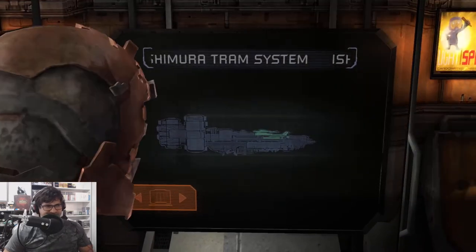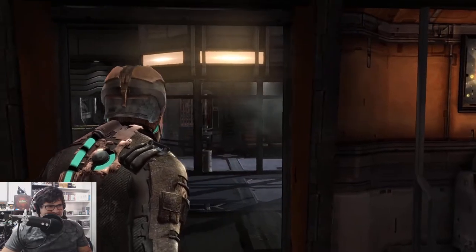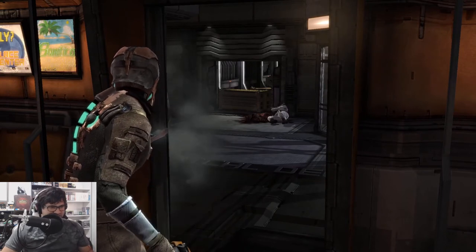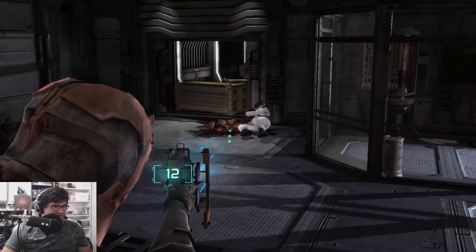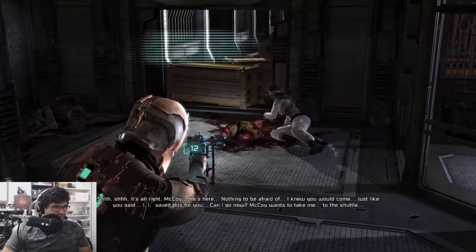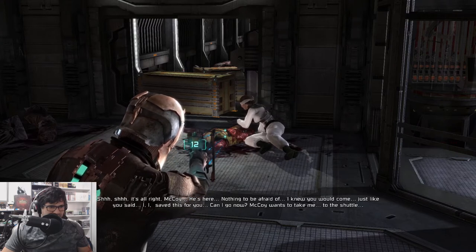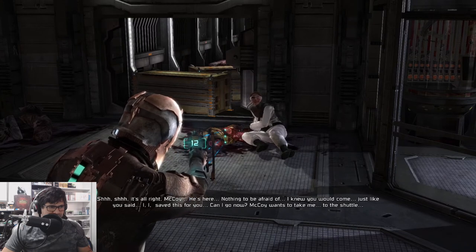Welcome back to another episode of Dead Space. Last we left off, we were in the tram and we got some audio upgrades. I'm gonna turn that audio down because I can barely hear. I don't remember seeing that person. 'Shh, it's alright McCoy, he's here, nothing to be afraid of. I knew you would come, just like you said.'